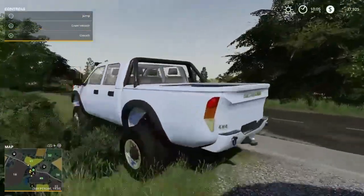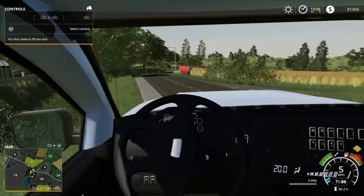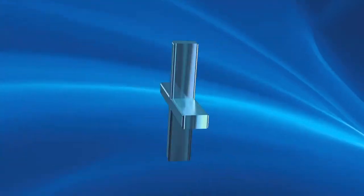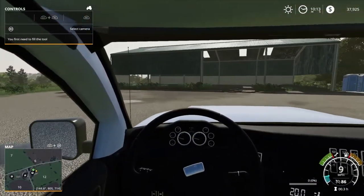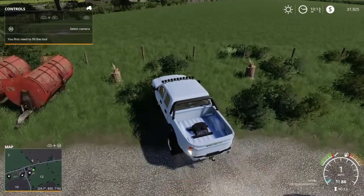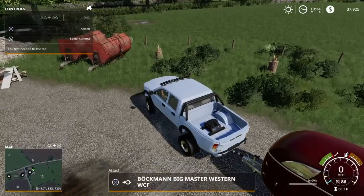We're going to hop in the Scaric — this is Ireland so we'll be driving on the left side. We're heading to the store to pick up a horse trailer. We're going to go pick up some horses. Going to back up to it — hopefully it doesn't look weird because this thing rides so high up.